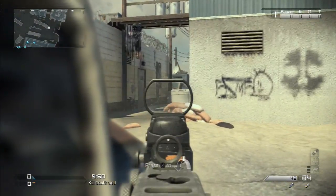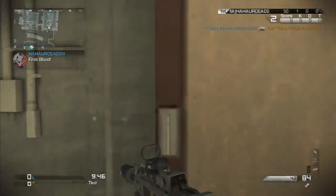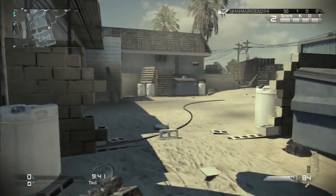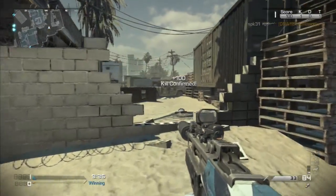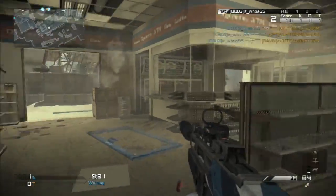Right away, we have breaching locations, which need to be in more maps. So far there's a total of four breaching locations and three of them are on one map. One's on Warhawk where you can breach into a building, and then three of them are on the map Octane.